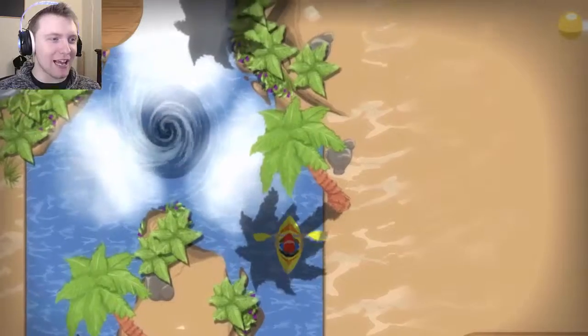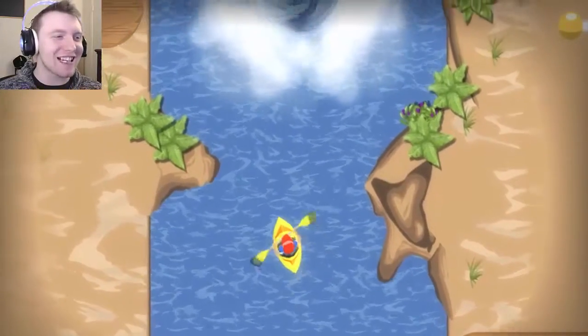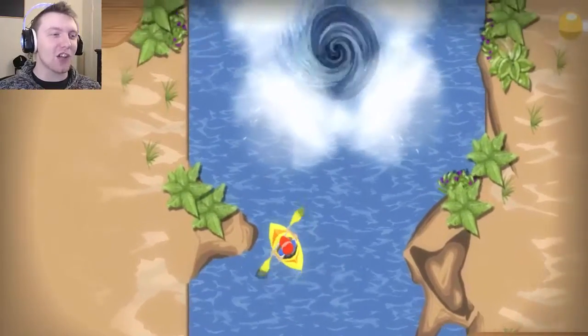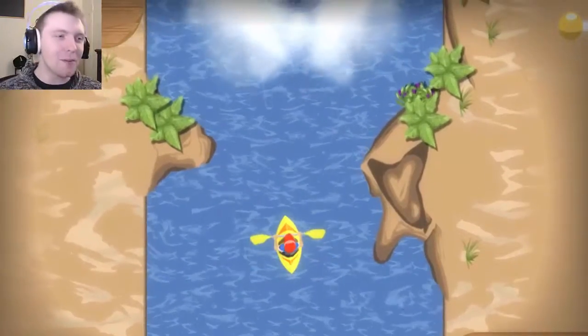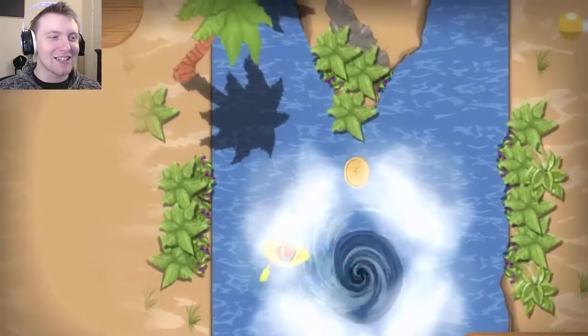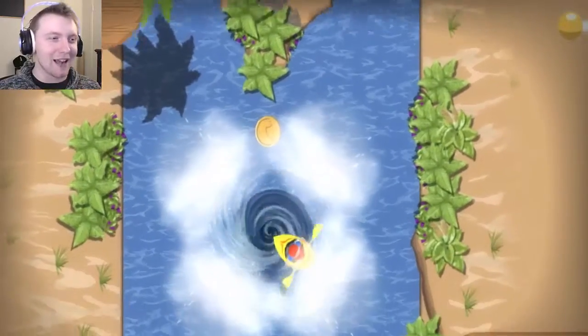We're approaching this goddamn whirlpool again. And I ran into a fucking rock — did you see that shit? If you actually just hold forward the W button, it fucks you because it cuts you only one way — it automatically turns you one way. So just don't do that.